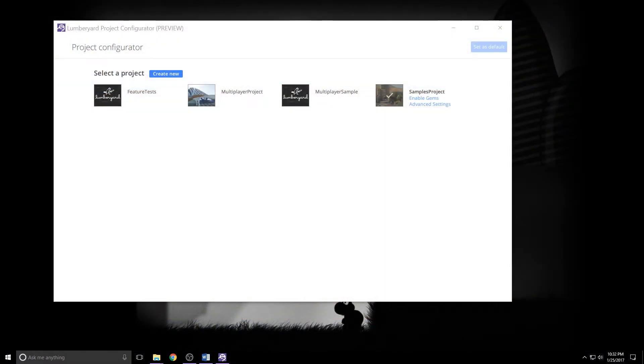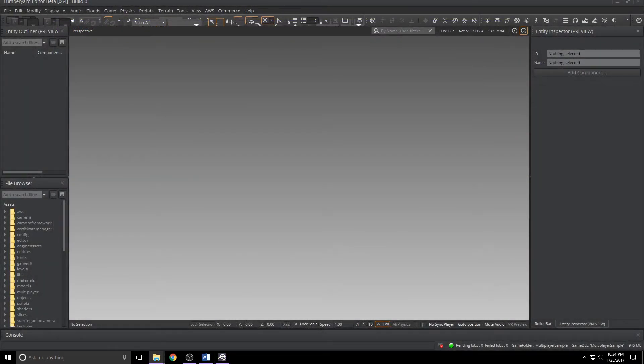The other big new sample is the multiplayer sample. I'm in the project configurator, I'll click multiplayer sample, set as default, and launch the editor. Funny thing to note if you have two displays, one set to high DPI and the other to standard 1080: if you open the Lumberyard editor and the splash screen renders on your high DPI monitor, the editor is going to render at high DPI too. Usually all you have to do to fix that is make sure the editor is on your primary monitor or the 1080 monitor, close it, and then reopen it.